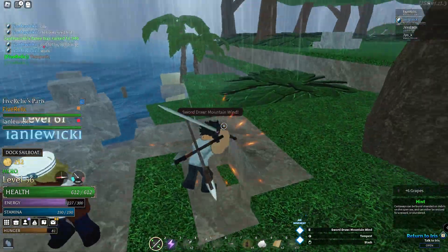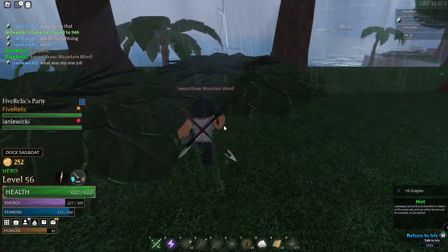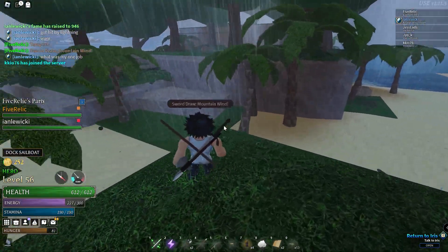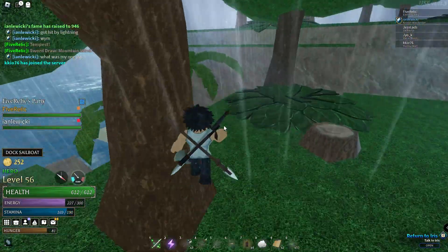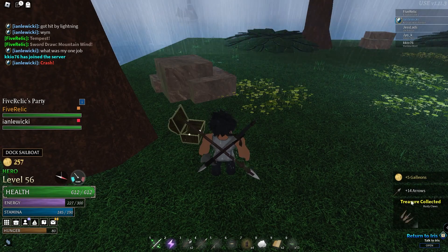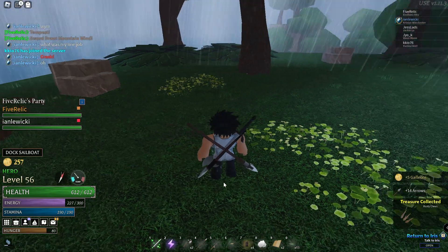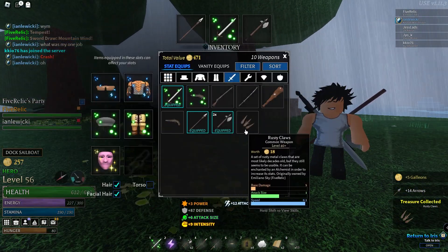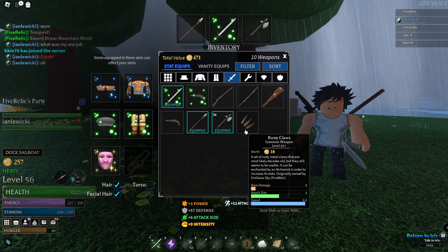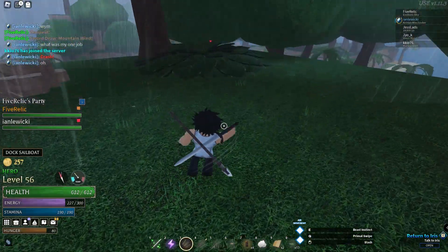So you just spawned in - you're gonna want to look around for some chests. That's the first thing you want to do when you spawn in because you're gonna want a weapon and some armor, mainly a weapon right now. Look around and find any chest you can. Right here there's a chest. I don't know if weapons scale off level, but I'm level 56 so this weapon might be higher level - level 40 just because of my level. I'm gonna equip it either way.